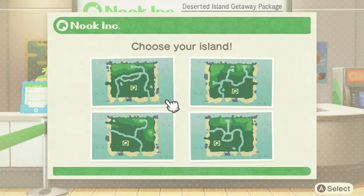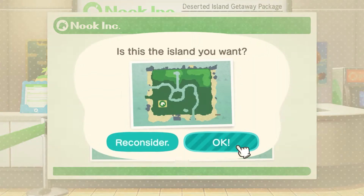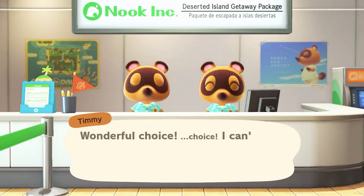I actually liked a few of these maps. I liked that resident services — I forgot what it was called for a second — was in different spots on these. I ended up going with the one on the bottom right because that island's resident services was over to the side, which I've never done before, and I like that there's a little island in the middle of the island.